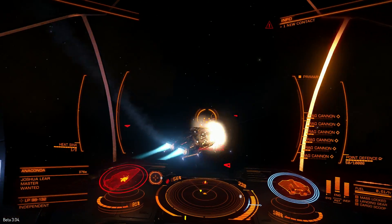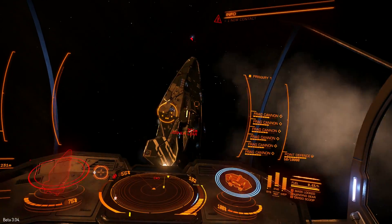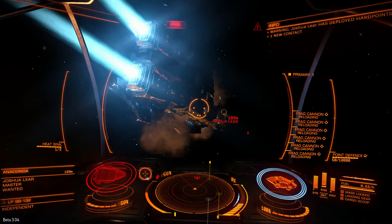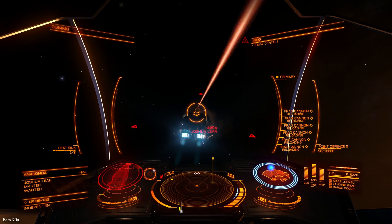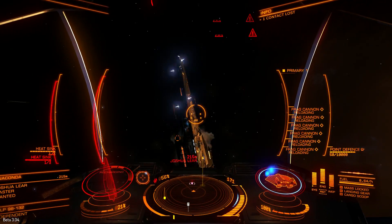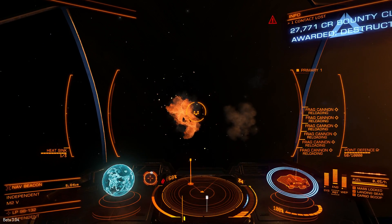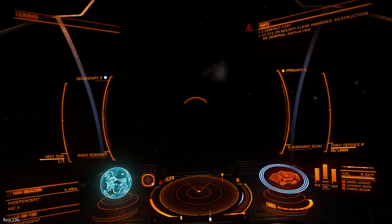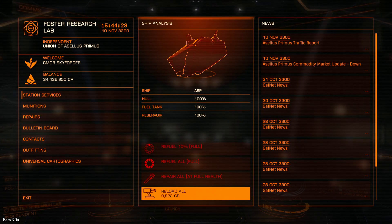With fragment cannon you can have only 1 pip to weapons, so you can have 4 pips in engines and 1 to systems. Shields down in 8 seconds, complete kill in 41 seconds, and the price I paid for this is 9,822 credits.